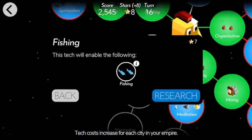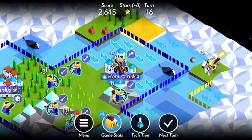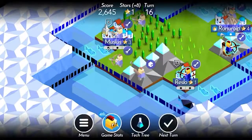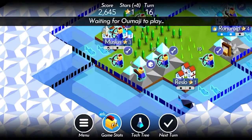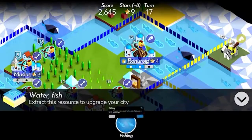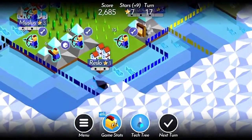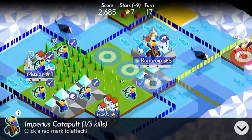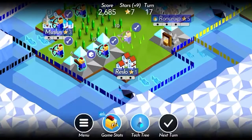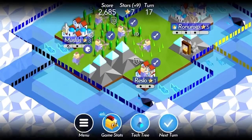We should also research sailing, so we'll do fishing right now. We can just get rid of their rider now. Doesn't look like there's any immediate threat anymore, so we'll just leave it all alone for a bit. I'm gonna do some fishing over here — just help get that city development that we want. Get rid of that guy again and we'll move these guys around a little bit.